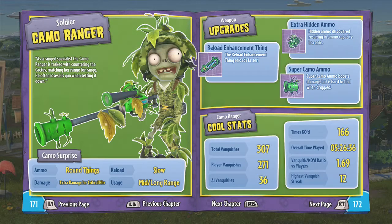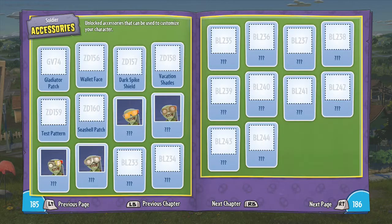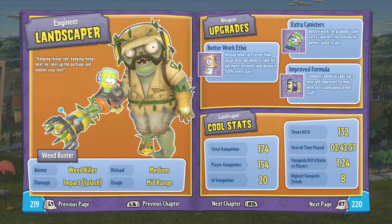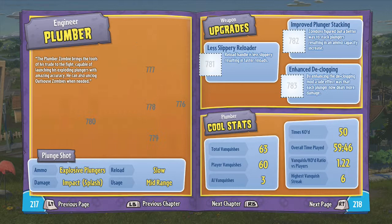I didn't get to show off the camel ranger, and the imp — which is personally my favorite. I didn't get to show off the sky trooper as well. The engineer has the landscaper, and I think that's it — oh wait, I didn't show off the plumber.